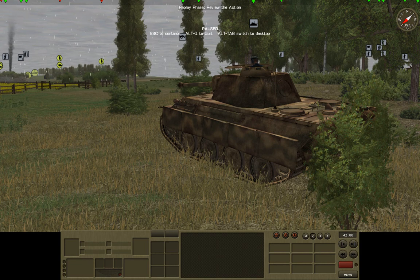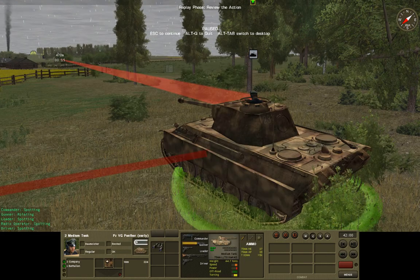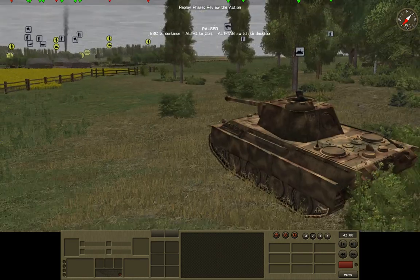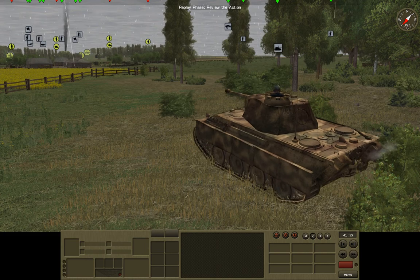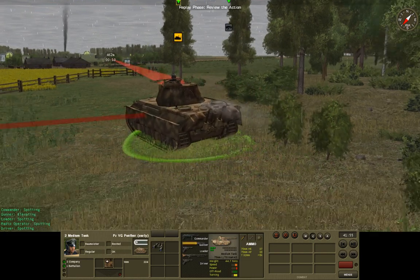Hello there, Wargaming Enthusiasts, welcome back to Combat Mission Red Thunder, where we play another turn. In this turn we're trying to provoke a duel with this IS over there in the bushes, which we don't see, but we're going to fire next to it and move out a little bit.